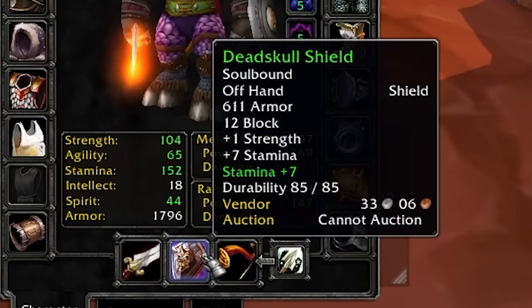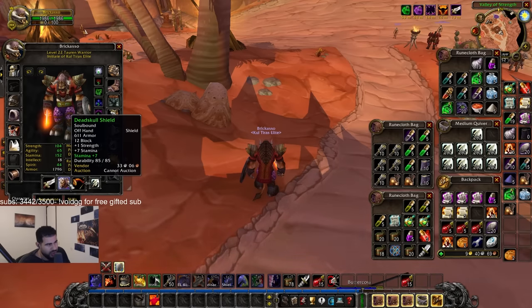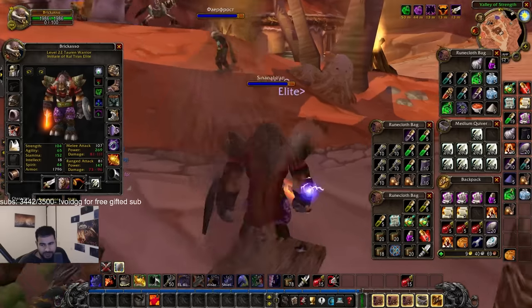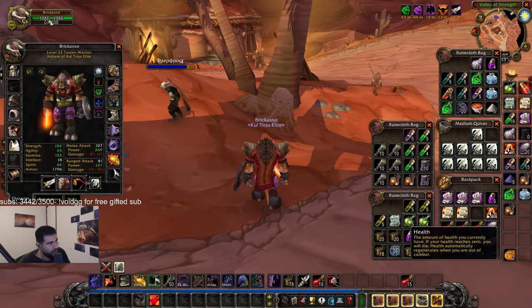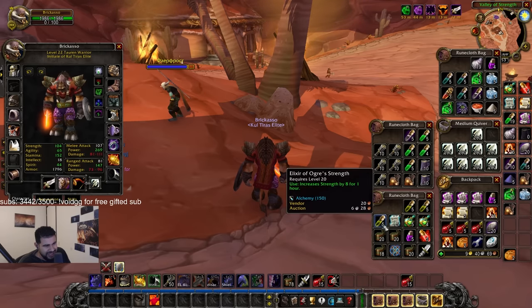This shield is from the Battle for Hillsbrad — after you do the last quest, which is a level 30+ elite quest, you get this shield. We've done that as well. Now for consumables: we have Runecloth Bandage which will heal us from zero back to 2000 HP, and we have Elixir of Strength.